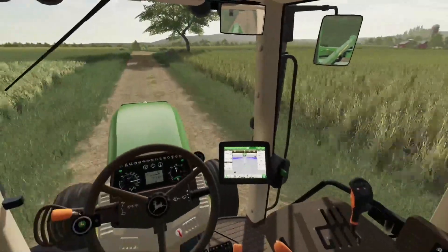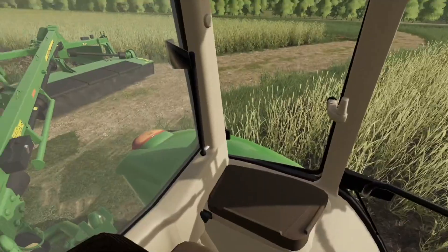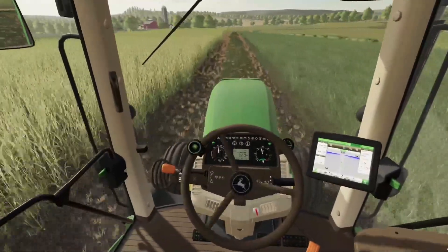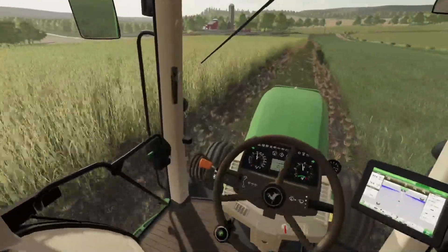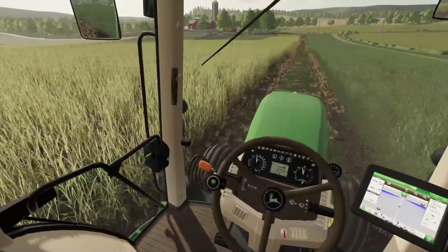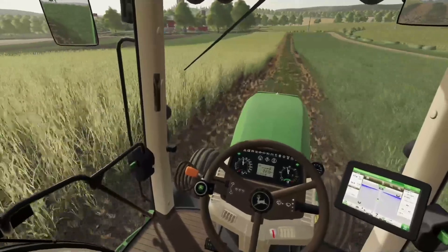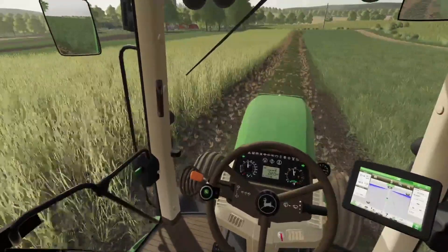We're hopping in the old 7520 now with the mower and getting the end rows done first. Now we're working our way in with all the end rows finished — the easy part. Rye is looking pretty good as we're mowing in here, and we're going to go ahead and rake this so it's not as many passes once we get out here with the chopper.